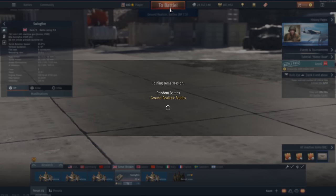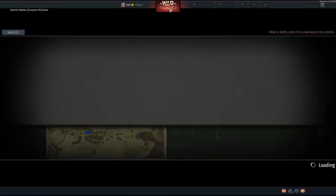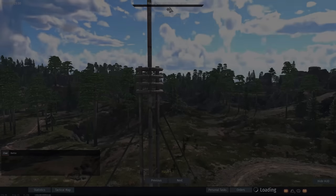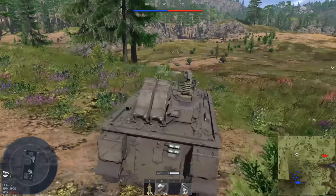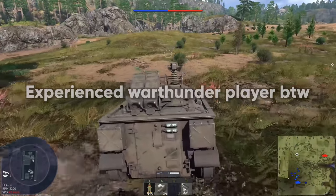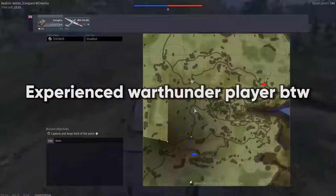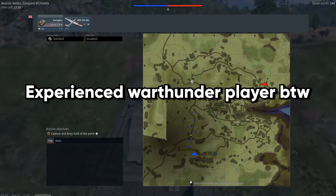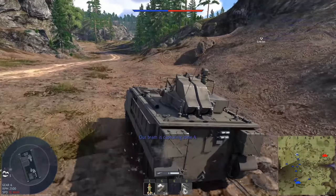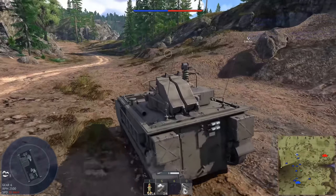Let's get back to it. If we get a city map, we're pretty much just done for. This isn't much better. Fun fact — I have never been on this side of the map. Never. I only play this area here. Is there a spot where I can get some elevation while also having gun depression?